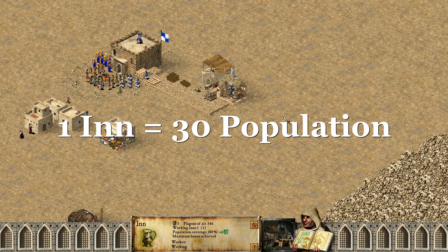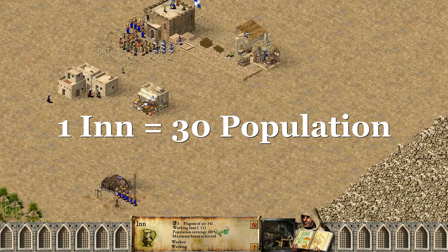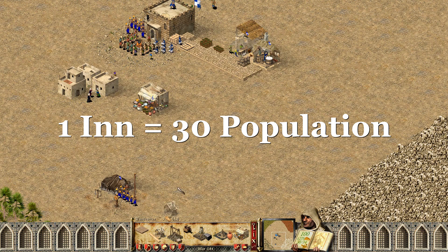So is ale worth it? Since you all know the answer already, I'm gonna show you how to be more efficient with ale instead. This is gonna be a quick video though. One inn can support 30 population, so you need one inn for every 30 peasants you got.